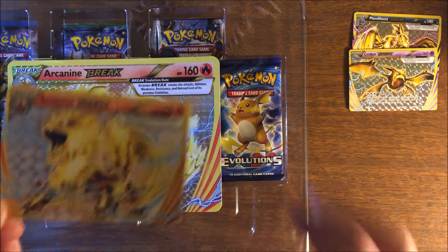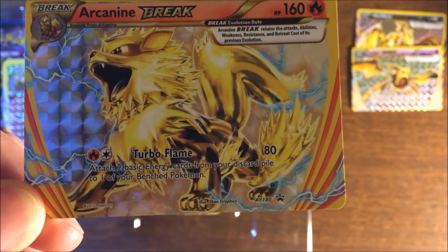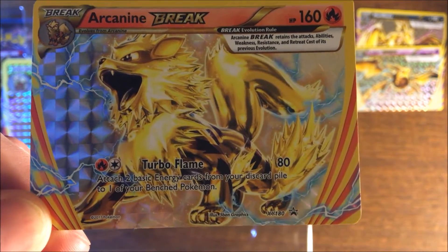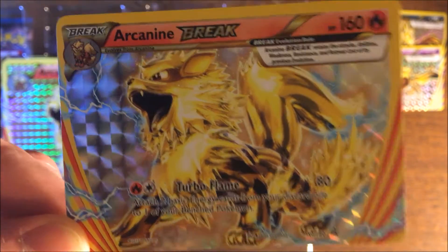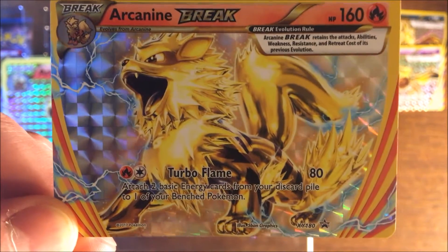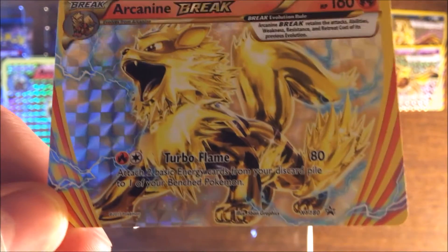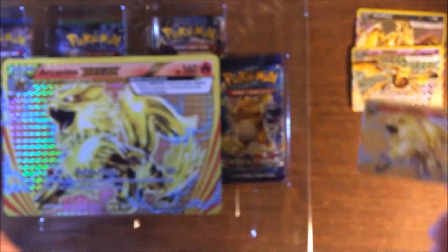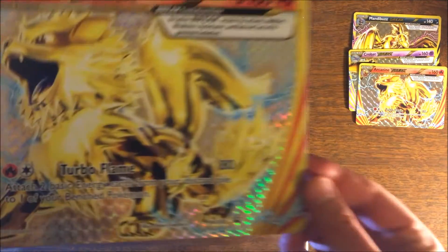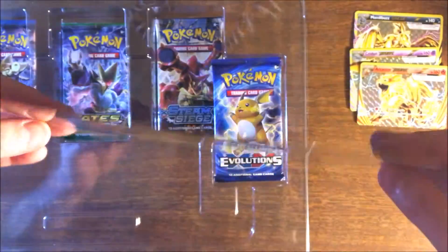We have the beautiful and regal Arcanine — Turbo Flame: attach two basic energy cards from your discard pile to one of your benched Pokemon. That is a phenomenal move — you're stacking energy in your discard. It works very well in a fire deck when you're running Scorched Earth where you discard a fire. That combination is amazing.